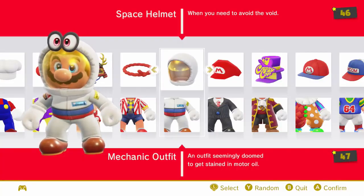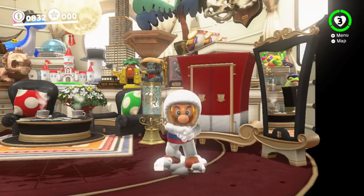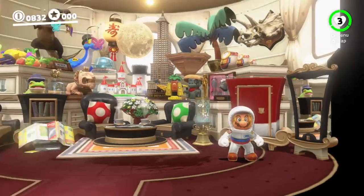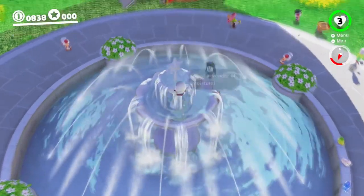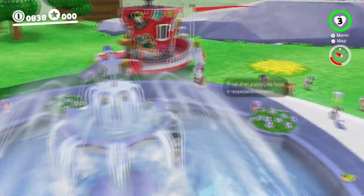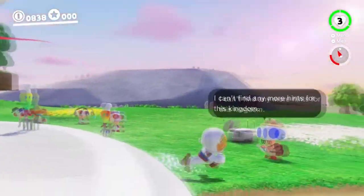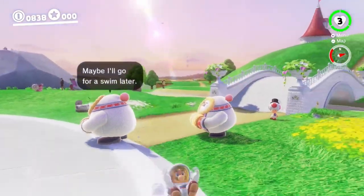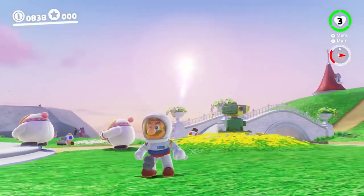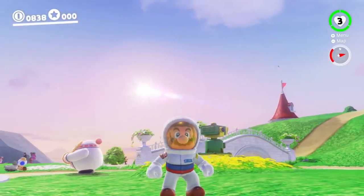This next one is the mechanic outfit with the space helmet. This one's supposed to give off that astronaut outer-space vibe but without being as bulky as the space outfit that's in the game — more of a modernized version of the space outfit. I think it really achieves that pretty well. It's a good crossover and it's funny how the mechanic outfit can kind of look like the outer space outfit as well.